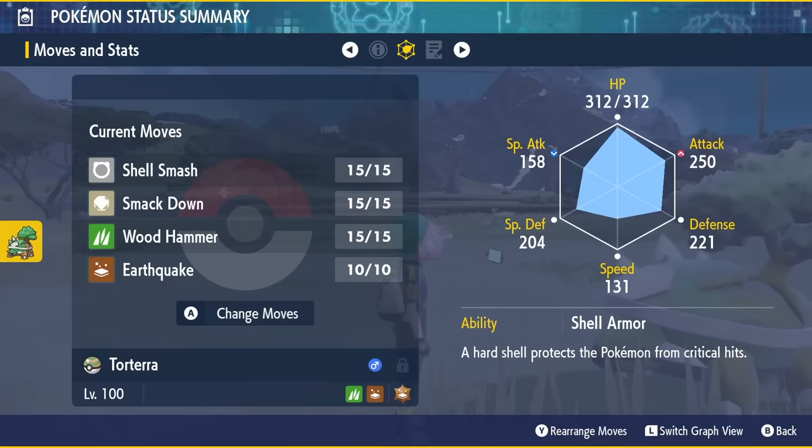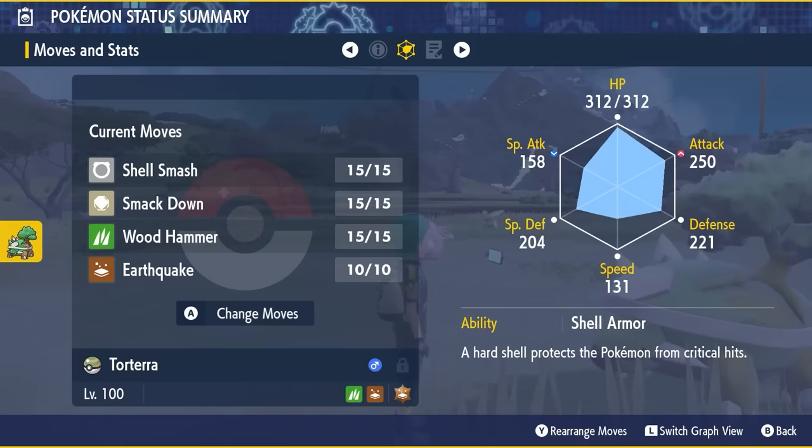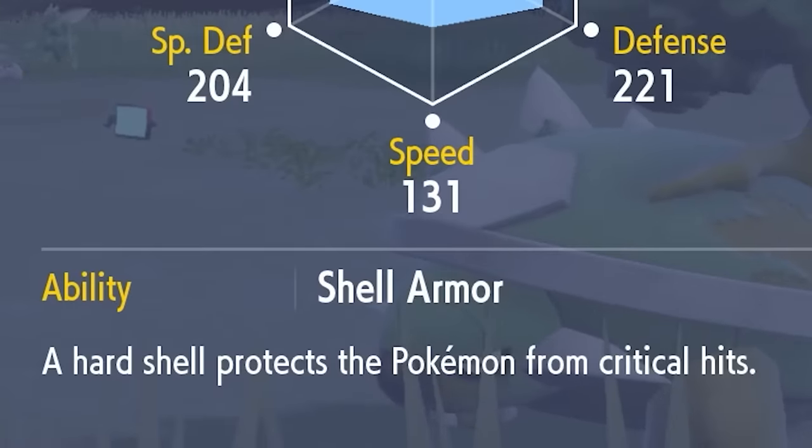It will probably have its hidden ability, like all previous 7 Star Tera Raid Pokémon, and this time it is Shell Armor. That prevents any critical hits from landing during the raid battle.